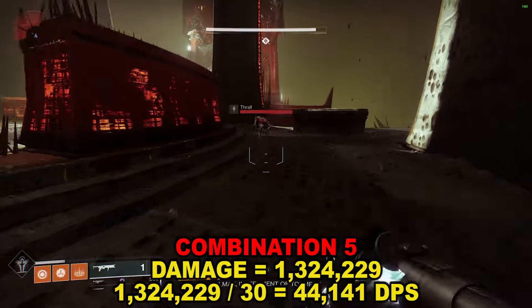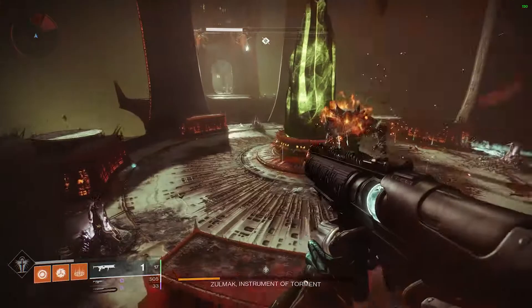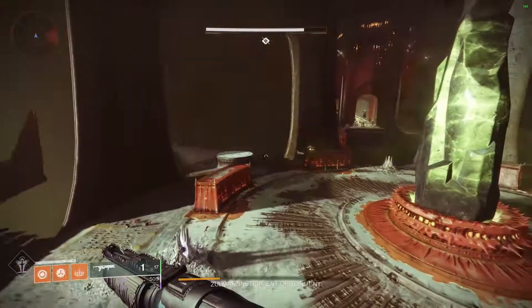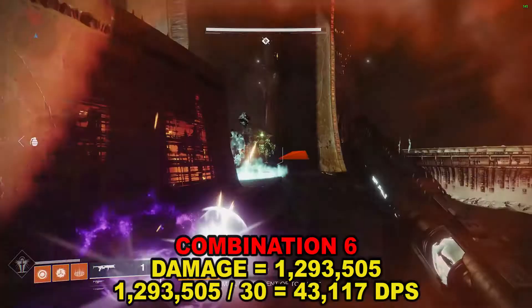Finally, combination six — starting with two rounds from Witherhorde, then firing directly at the target when blight damage ends, putting Witherhorde away, using the sword, then auto-reloading via the catalyst and firing one at the ground — did 1,293,505 damage over 30 seconds, meaning DPS came in at 43,117. So the lowest DPS was the sword on its own while the highest was using Witherhorde for single rounds fired directly at the target.